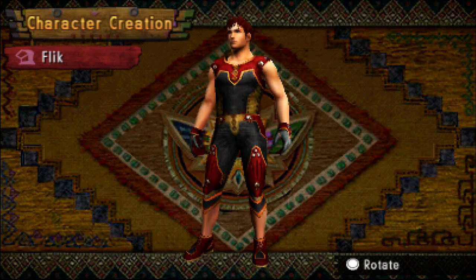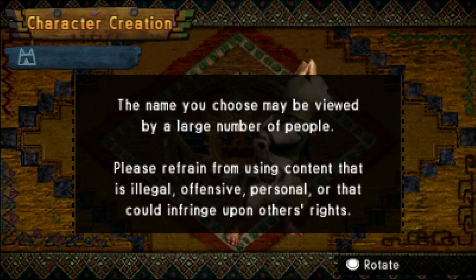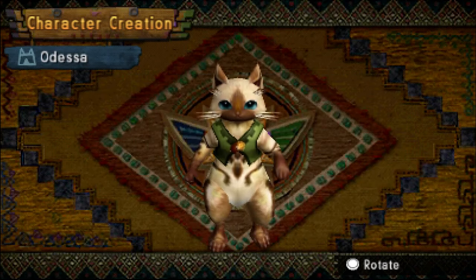Now we have to customize our Palico. Finalize your hunter and move on to Palico creation. All right. I thought long and hard about what to name my cat. And I've decided it's going to be... Odessa.